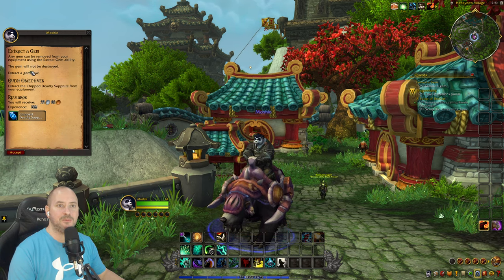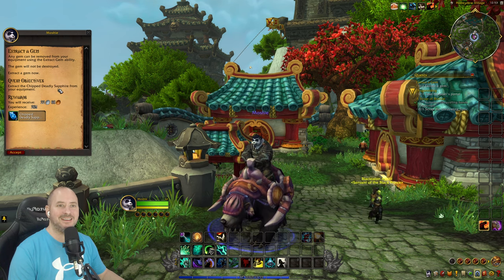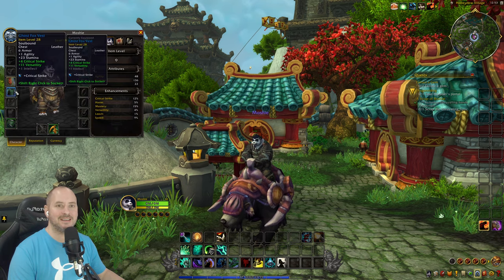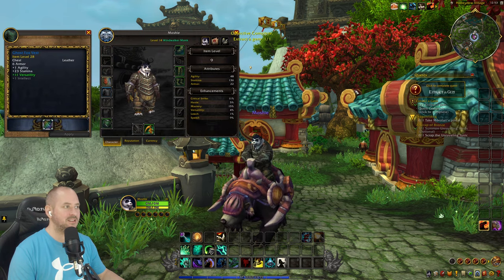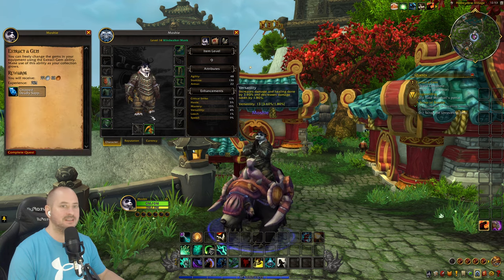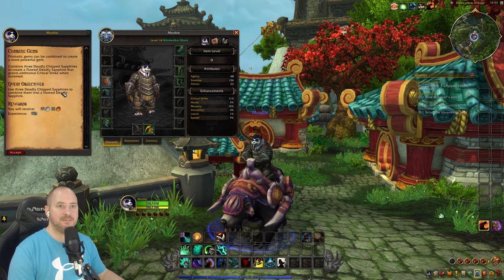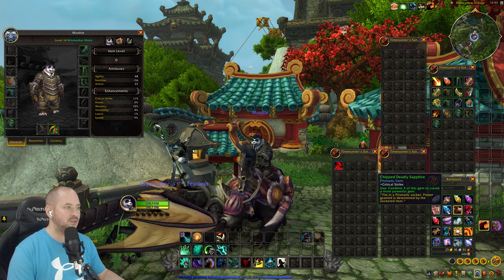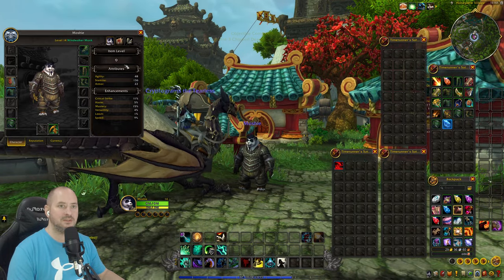Any gem can be removed from your equipment using the extract gem ability and the gem will not be destroyed — that's good. We need to extract the gem first. Then we use three deadly chipped sapphires to combine them into a flawed deadly sapphire — we do have them, combining three, done.